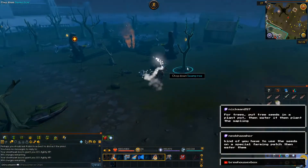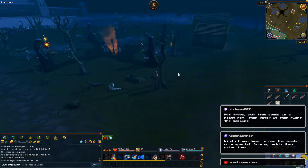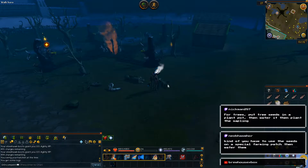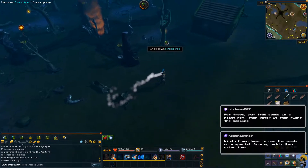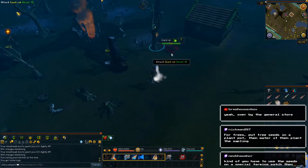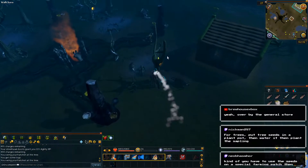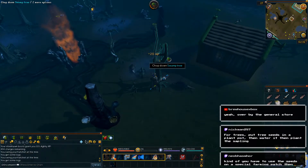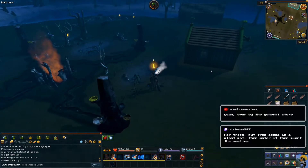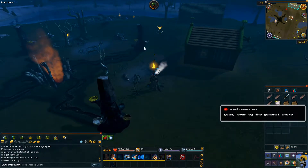Chop down the swamp tree. I don't know if that's the swamp wood we're talking about. It's by the general store. Nickman is saying you have to use the seeds in a plant pot. Neo says you put the seeds in a special farming patch and then water them.